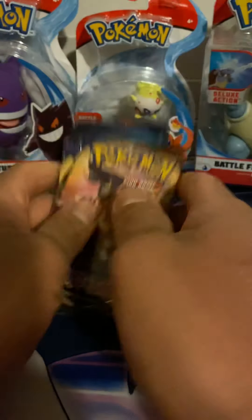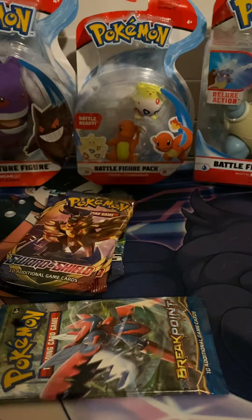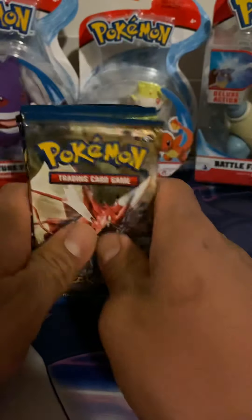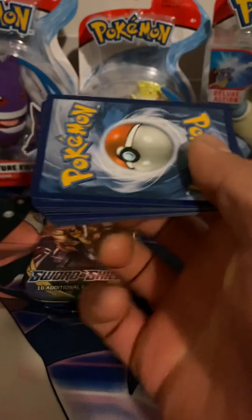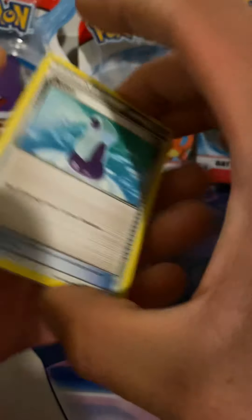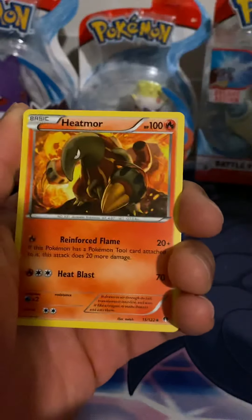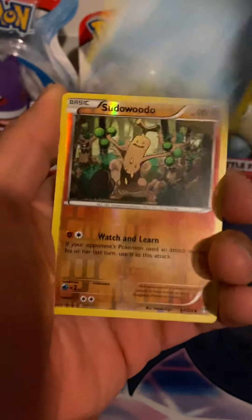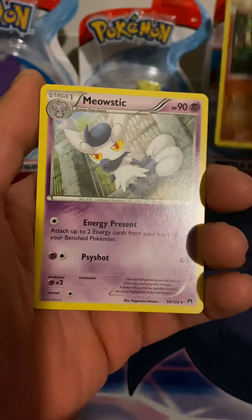I also have more of these — we're going to crack into these real quick and see if we can pull anything. All right, let's get into these now. This is XY so there's no guessing game. We've got: potion, Sudowoodo, Eatmore, Chikorita, Gibble, Glameow, Phantump, Psyduck, Sudowoodo reverse, and a Meowstic. Okay.